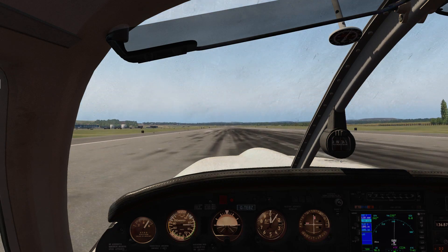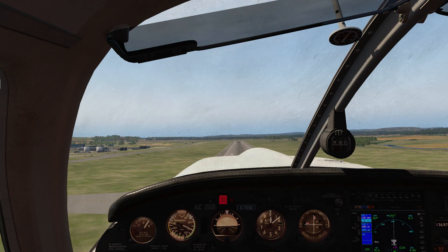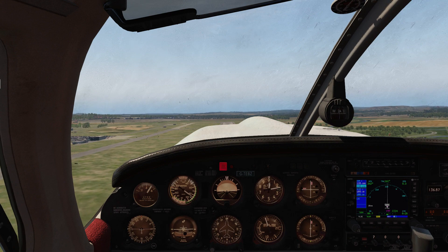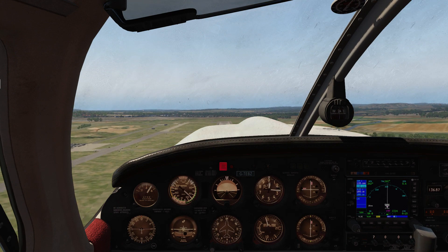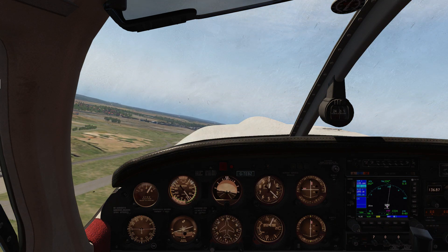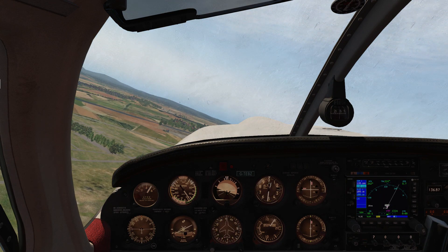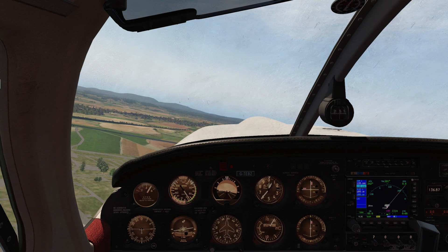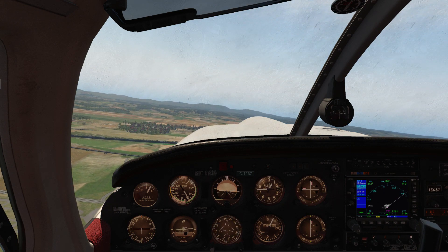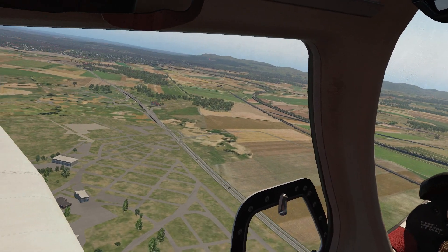As we turn and have a look out the window, exactly like we did last time, you're going to see the ground is a little bit more green and the levels seem to have been adjusted just ever so slightly for that more natural look. Just look at the white of the aircraft on the nose — it does look more natural. It looks like it's reflecting the light a little bit better now, it's not overly bright. It's a subtle difference in the sky — it's just a little bit more blue, the ground's a little bit more green, there seems to be a little bit more saturation.